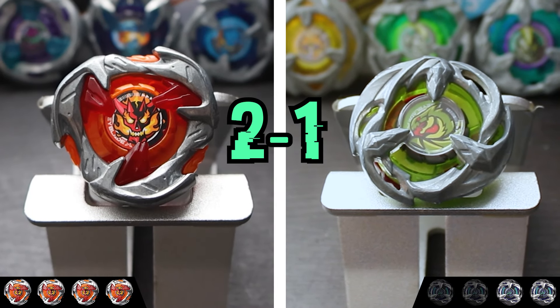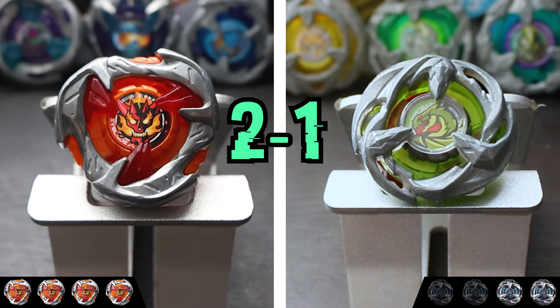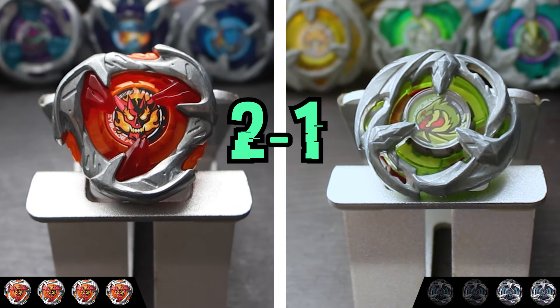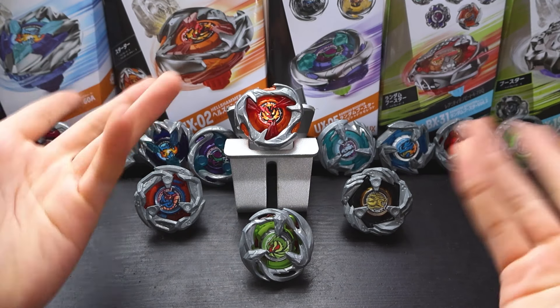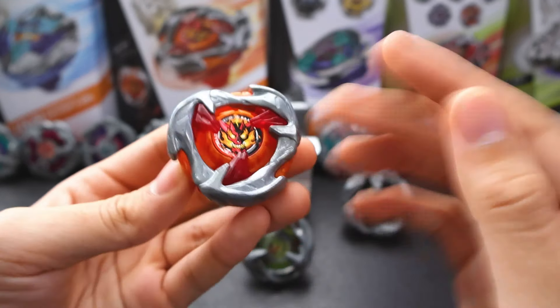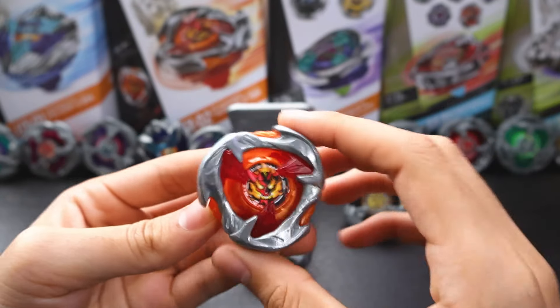Wow, that was a close match, and I genuinely didn't think Hell's Hammer would push through — but here we are. Ultimately, thanks to this combo's focus on causing imbalance and wearing down stamina, it made it the perfect opponent to fell our ultimate defense type. Hell's Hammer's performance was surprising to say the least. The movement from Taper and the weight from 560 seemed to help, but the contact points on the Hell's Hammer blade still failed to deliver consistently explosive attacks.